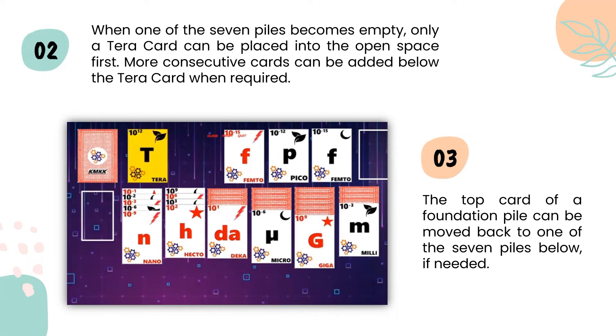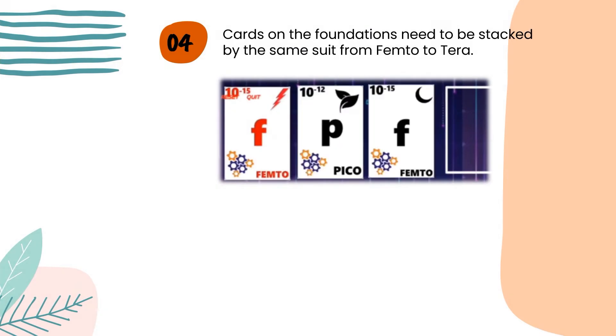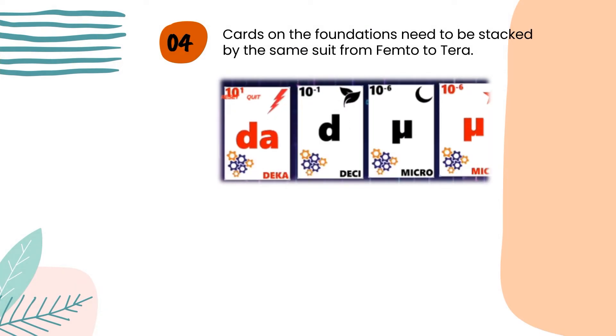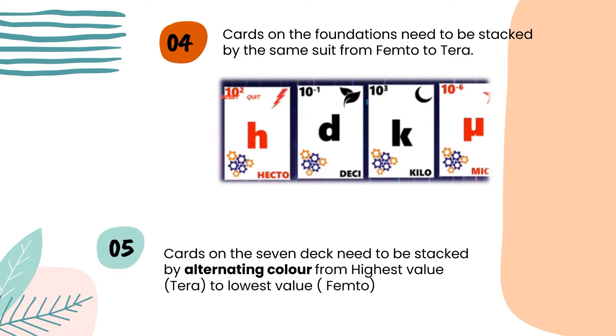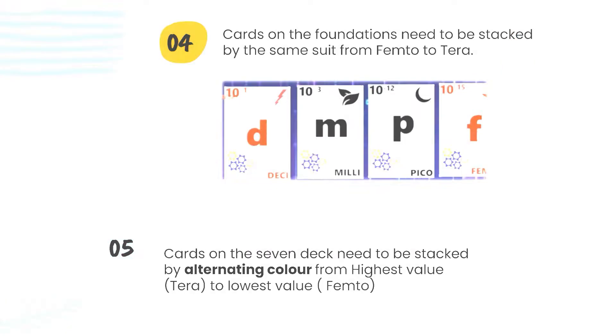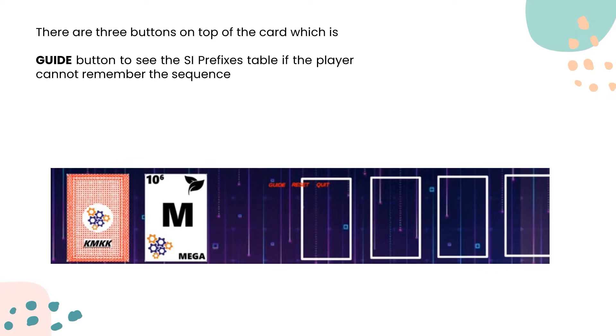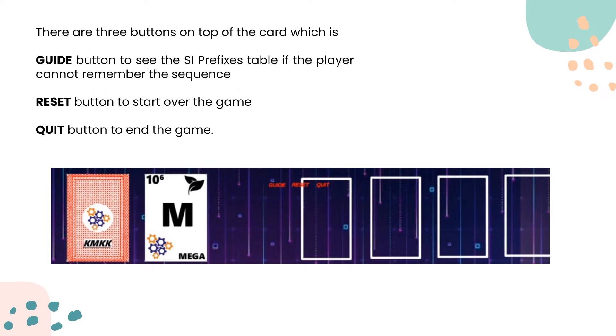The top card of the foundation pile can be moved back to one of the 7 piles below if needed. If no more moves can be made from the deck of cards, then the game is lost. Cards on the foundation need to be stacked by the same suit from Femto to Terra. Cards on the 7 piles need to be stacked by alternating suit from highest value Terra to lowest value Femto. An empty spot on the pile can be filled with Terra of any suit. There are 3 buttons on top: the guide button to see the SI prefixes table, the reset button to restart the game, and the quit button to end the game.